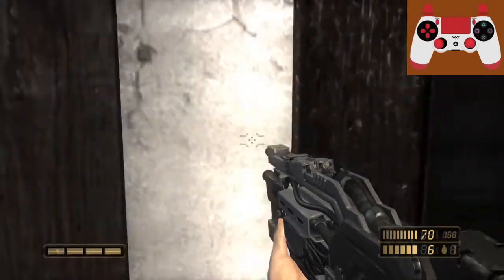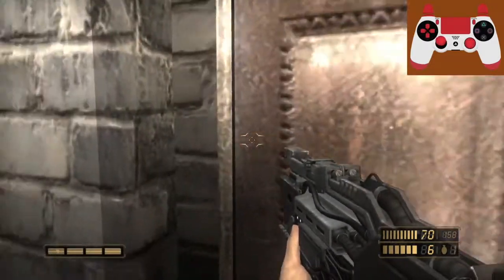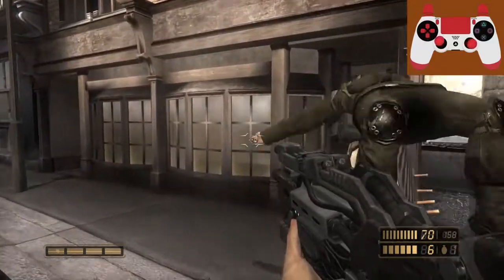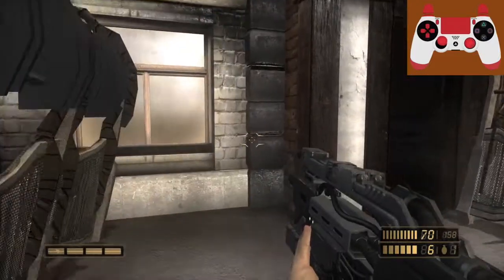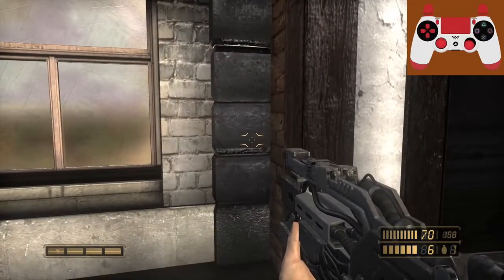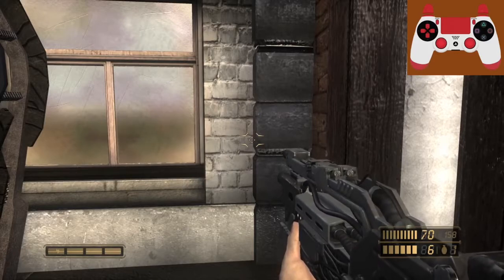Basically, any building that has a corner like this, you tend to be able to get through it. It doesn't seem to work on all of them, but on quite a lot of them it does. I'll show you how to do it — it's a very, very painfully slow process.